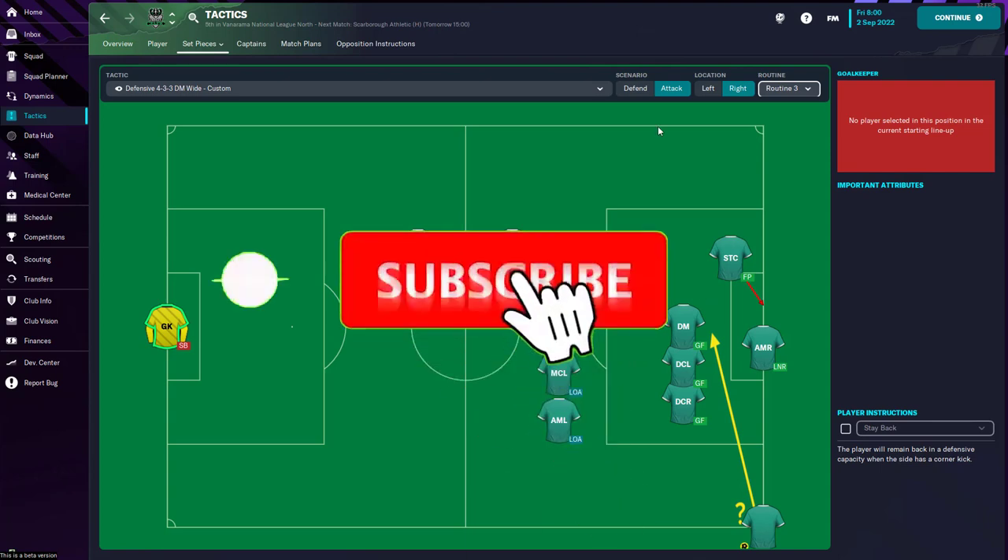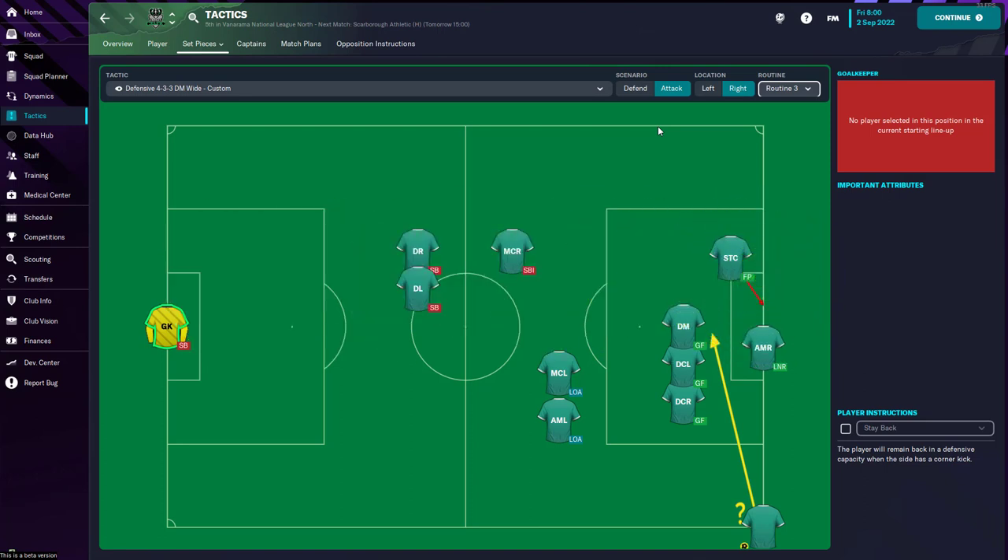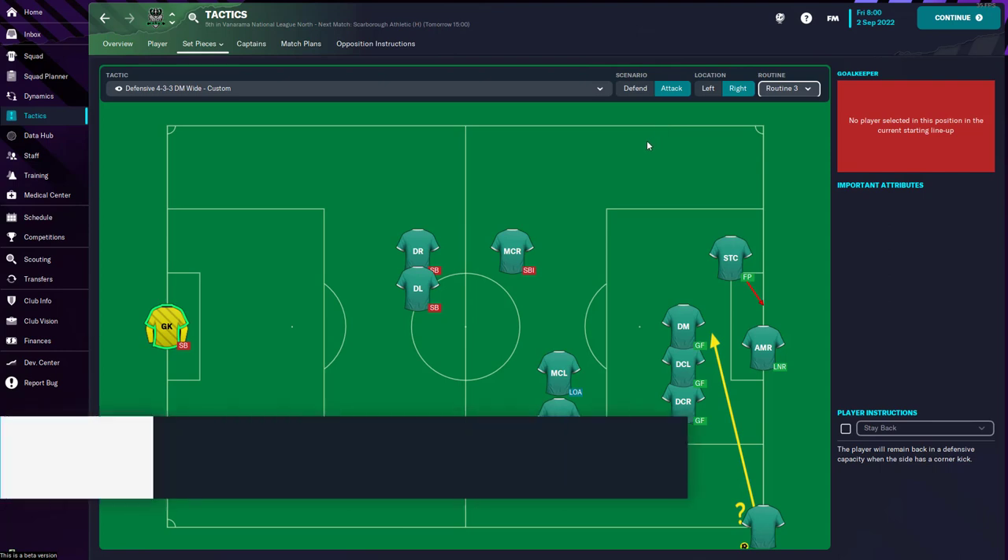If you're new to the channel remember to hit the subscribe button so you can get notified when new videos come up. I'm also going to create set piece routines for far post corners and mixed corner routines, showing you how to position your players to get the best possible chance to win headers or score goals from set pieces — even from the knock-on effect of the loose ball.